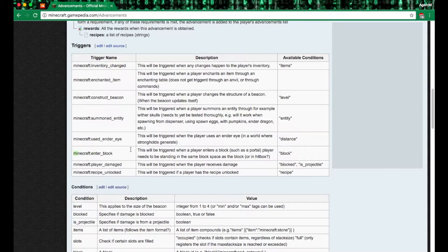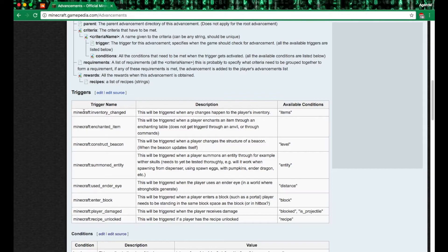We're going to use 'minecraft:player_damaged' today. We'll check if the player is damaged and whether they're blocking or if it's a projectile they blocked. We can also check if the player is submerged in lava or on a cactus. We're going to combine things, so let's keep it easy this first time.